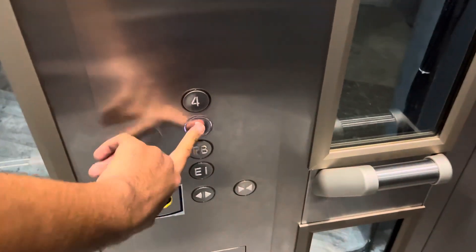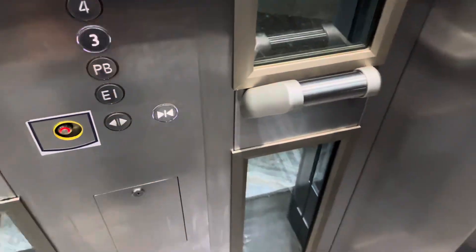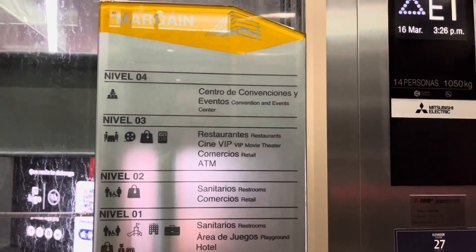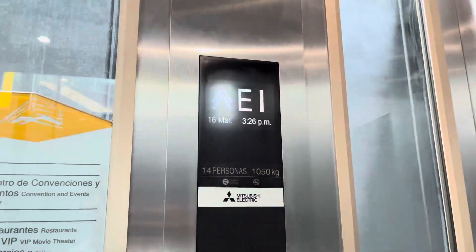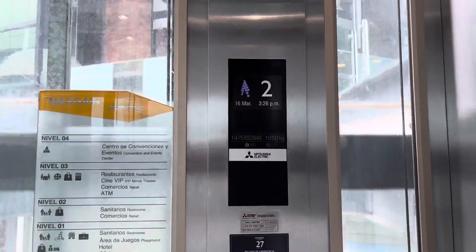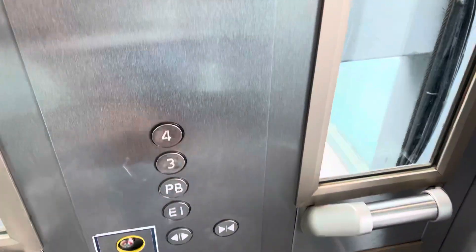Let's go for another ride. Three lights up and four wouldn't light up, but three does — the fourth floor is locked. Let's look at the numbers this time. We're at three. All right, down to PV and we'll leave it there.